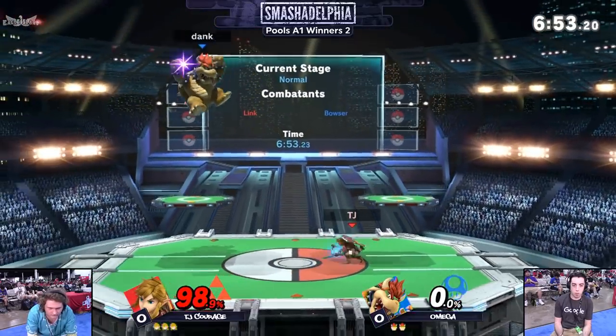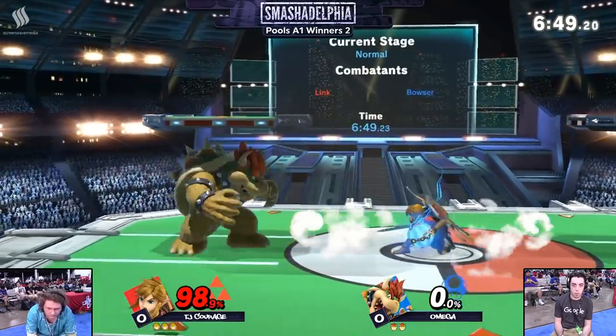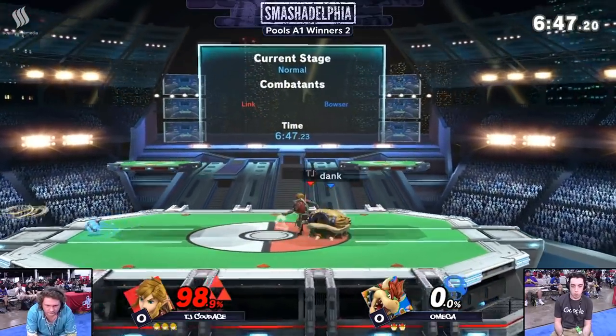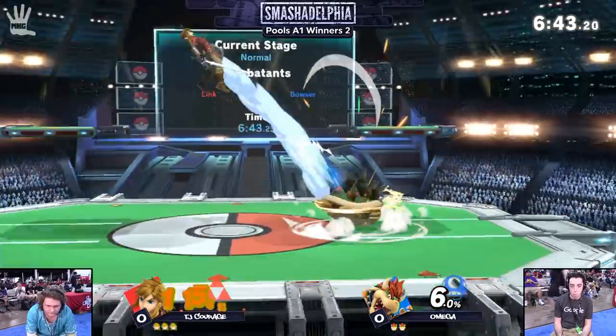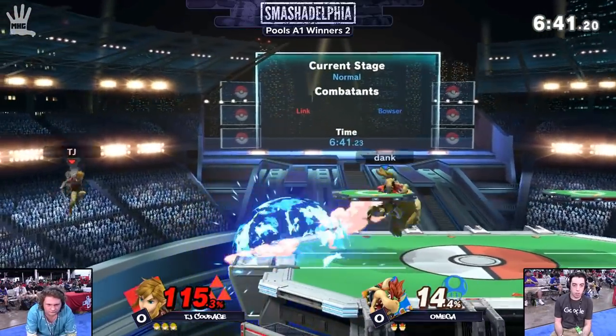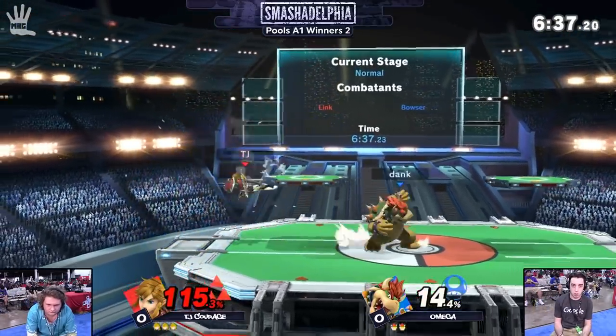Courage up three stocks to two. Bomb play is always my favorite part of watching — it's so creative because there's so many different angles the bomb can come in. And Link already has decent enough disjoints and projectile angles to cover space, so you're just covering that much more. You see Courage trying to apply some shield pressure against Omega.